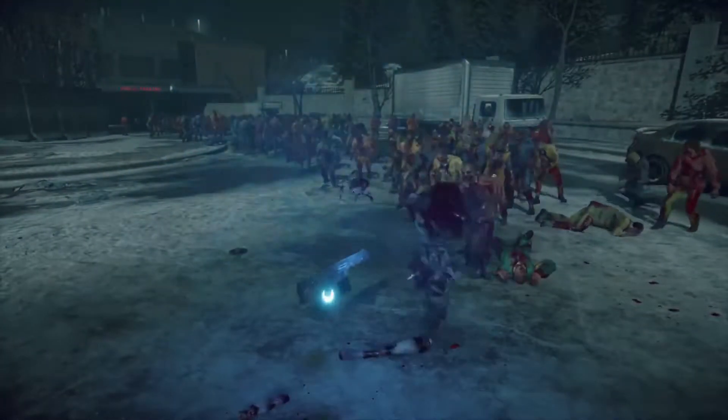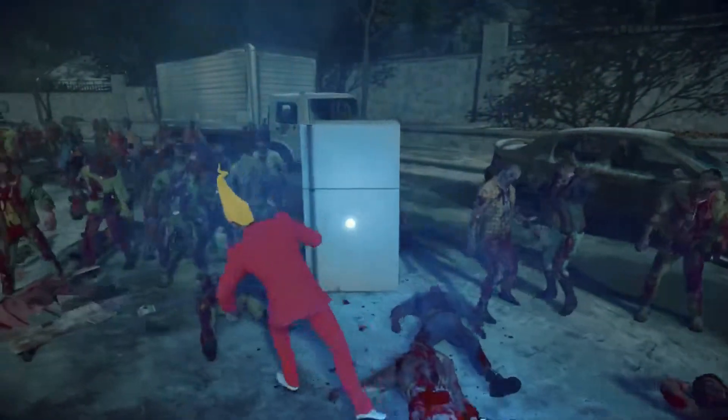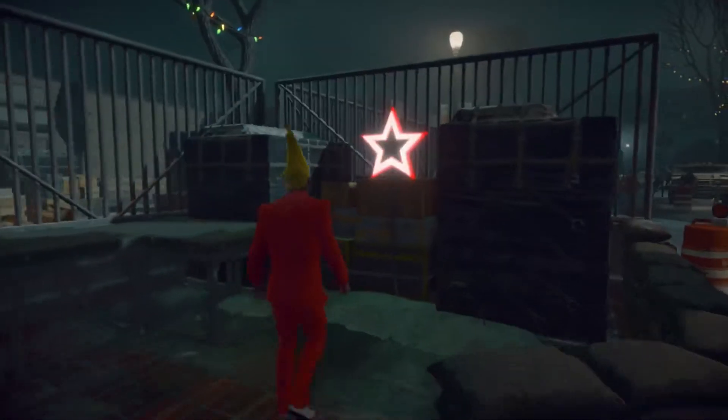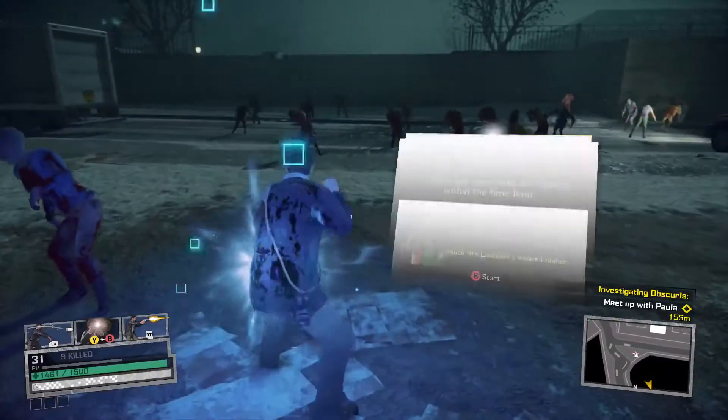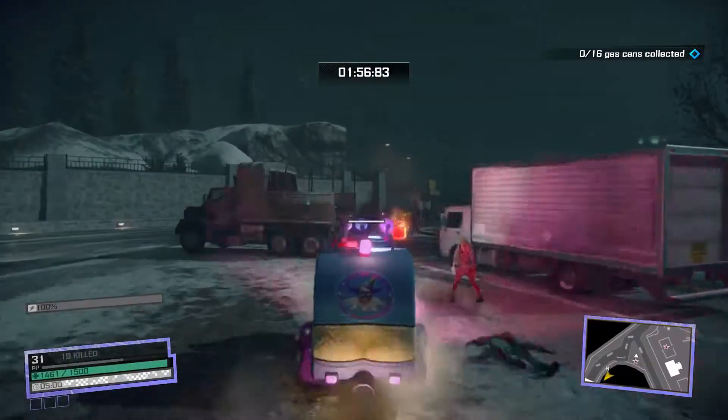In addition to the Capcom Hero arcade machine, Frank can purchase some of the outfits from vendors and unlock others by finding collectibles hidden around the world. Players will also want to look out for hero training side missions, which award outfit variants and upgrades.